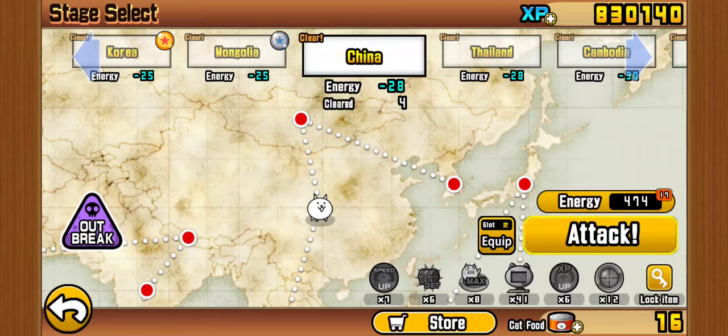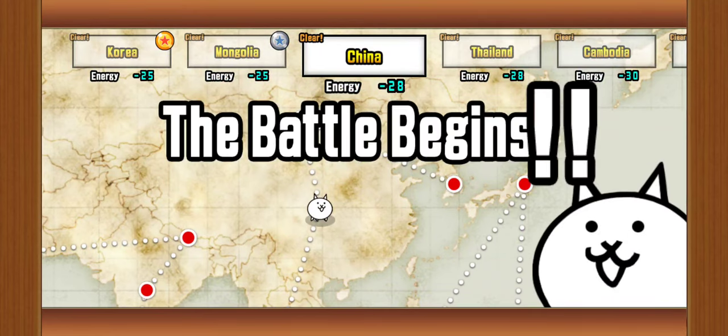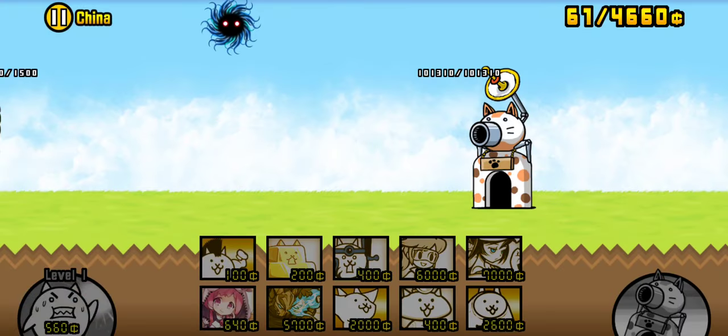And there's also the max cat thing, and the computer, which does things automatically. And the XP, which just ups the amount of XP you get per stage. Just so you know, these things cannot be stacked — you can only use one per level.